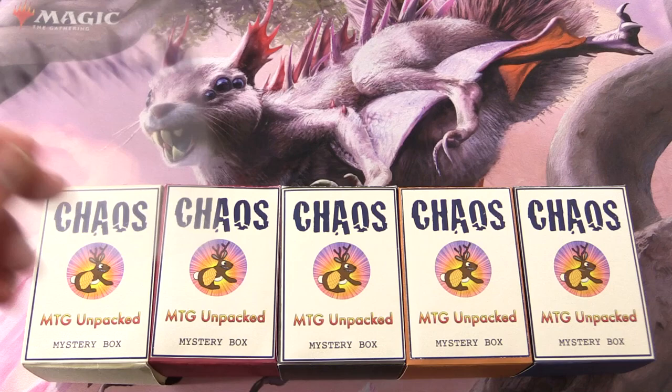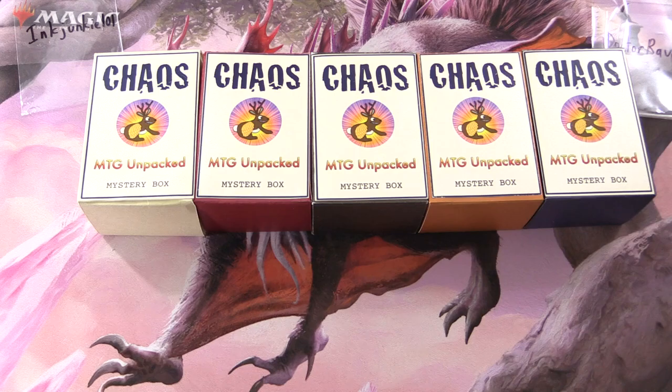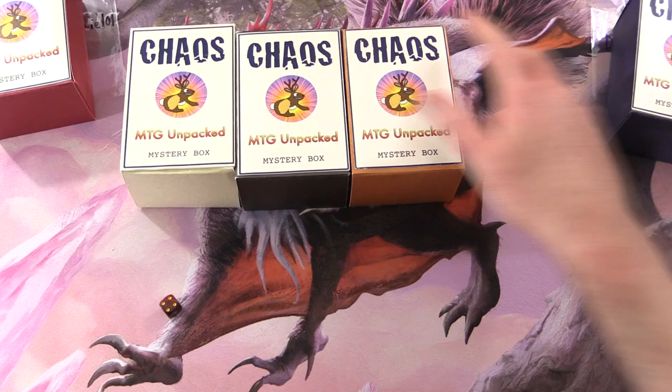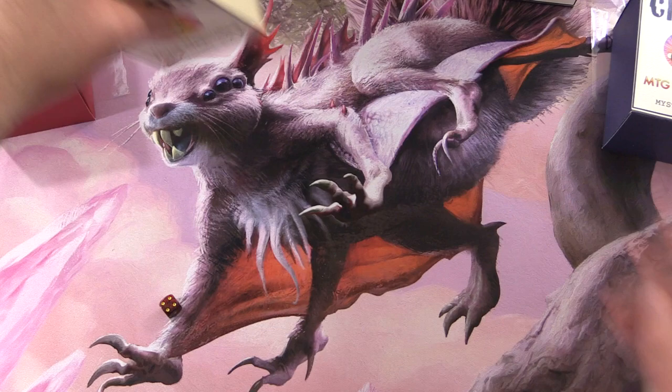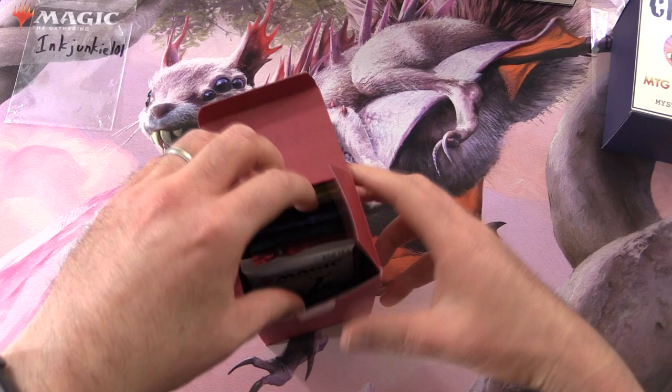We have the fantastic InkJunkie101, making a triumphant return, and Dr. Raven. Thank you both for being patrons. We're going to roll one through five — we get number two here for InkJunkie and Dr. Raven. Let's roll one through four — number four, there we go. We'll set the rest aside for future installments. And the theme this month is instants — instant spells. If you've got any guesses for the foils in these, leave them in the comments section below.